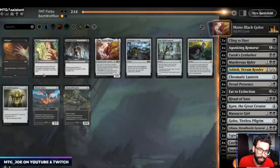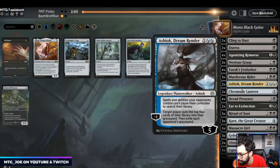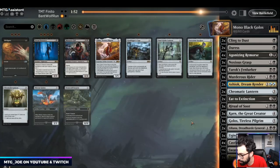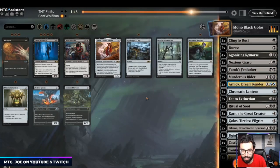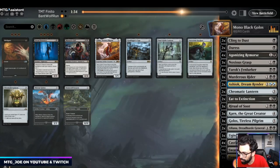In this matchup bring in Duress, bring in Noxious Grasp. Cutting — Cling to Dust is good, Agonizing Remorse is nice, Fenlurker is nice, probably trim some Dread Presence — they just get hit by Conqueror's Death and don't do much otherwise. Massacre Girl is also not that good. Run it like that trying to win through attrition-based damage. We can fetch this from the sideboard at least. On the play I want to attack their hand more often.